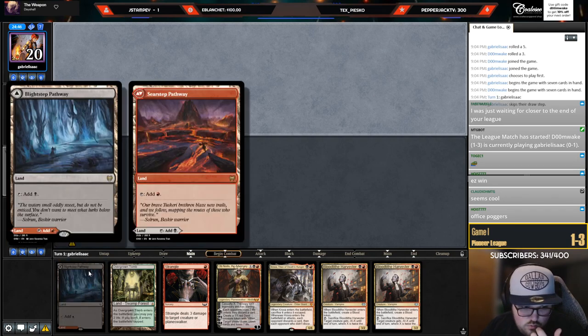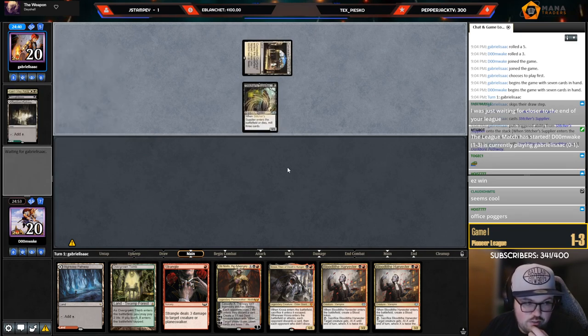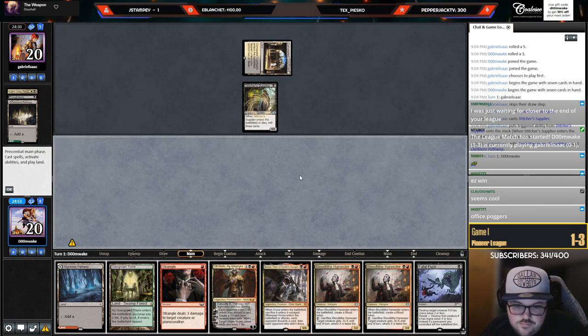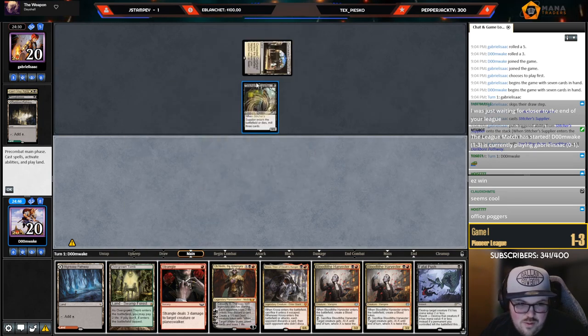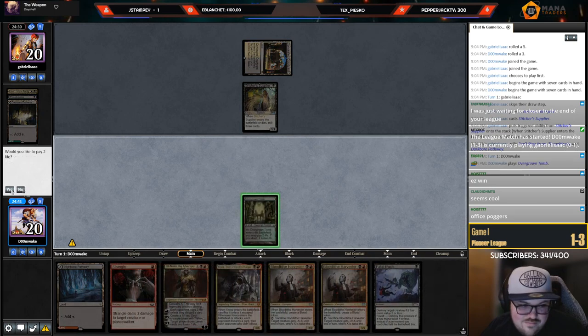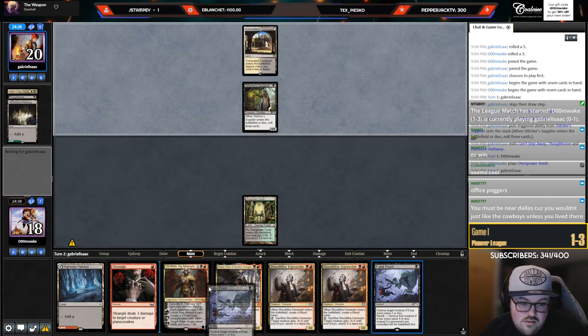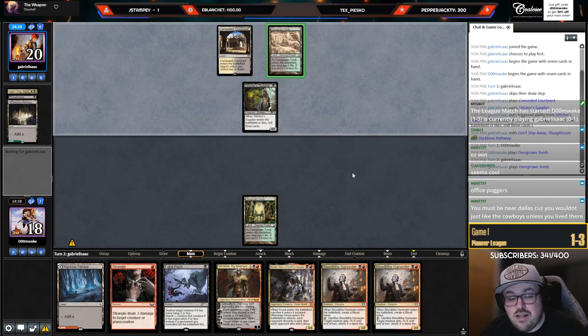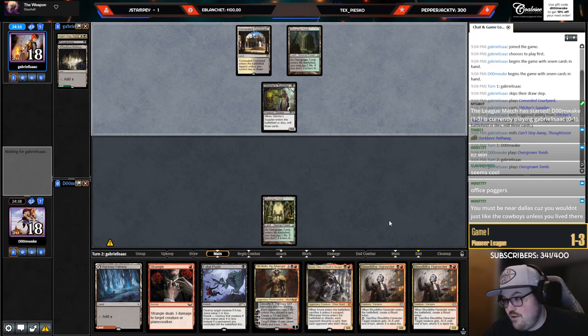Let's try not to go one-four — at least get our 50 play points back. Keeping this hand: turn one Strangle, turn two Blood Tithe Harvester — seems fine. I don't really want to Strangle that thing so I guess I won't. Just drew multiple one-mana removal spells against the only card in the format I don't want to kill on turn one. I'll hold up Fatal Push in case they play a two-drop I want to kill. I guess there's not that many two-drops I'd want to kill — if they cast Informant I'll probably just kill it.